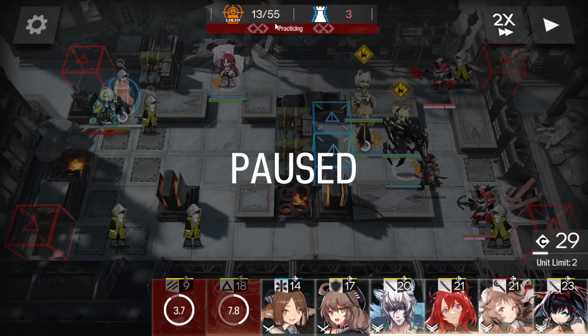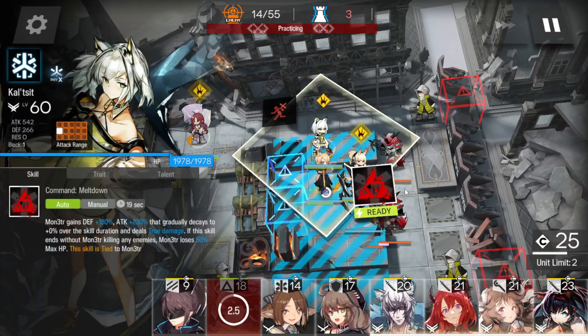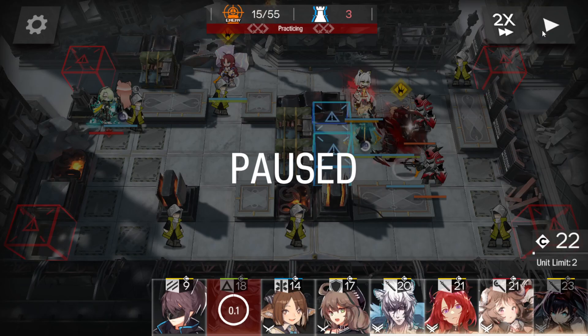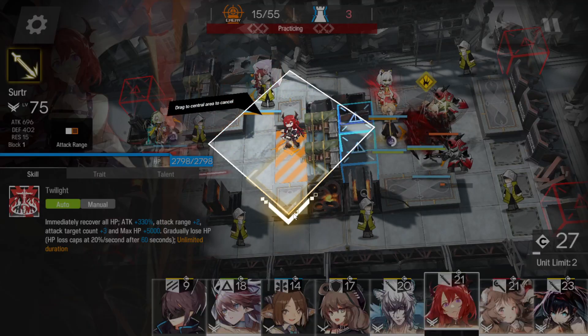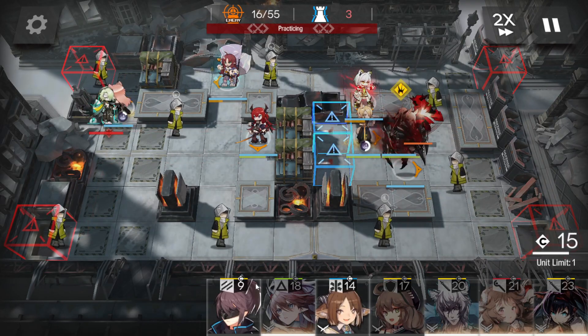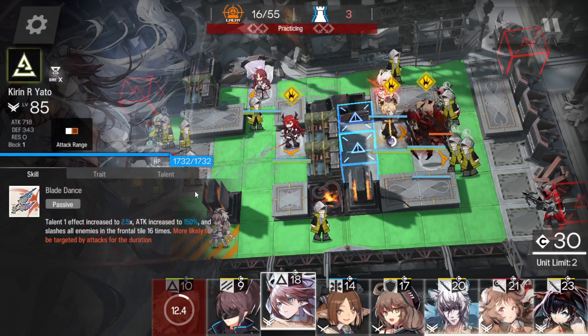Once we get to 16 kills, let these enemies pat in and delay on your skill a little bit. You don't need to pop immediately because you want to extend the value so we don't get too clumped up here. Let them clump first, then use Cal's skill. You can get Surtr in now.